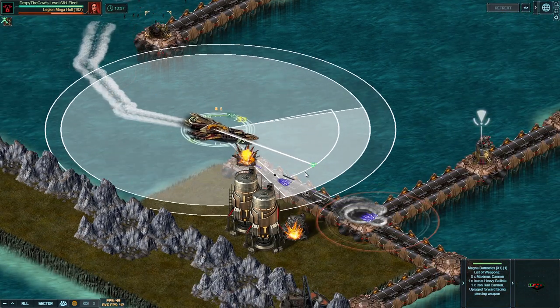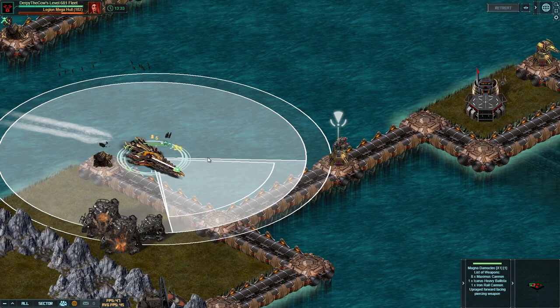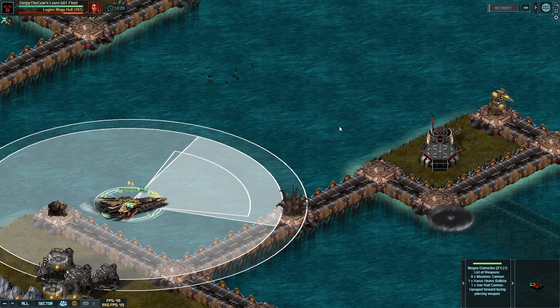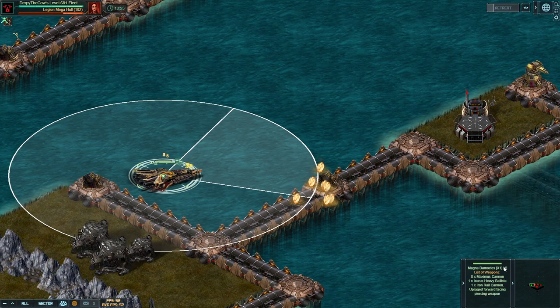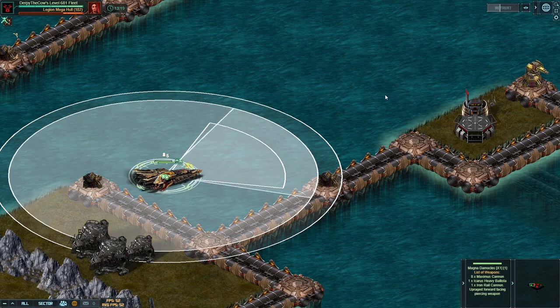Stay moving against this next turret and group up towards these few things. You're fine to stop right here and shoot at all these buildings as long as it takes to kill them — I don't want to have to double back. At this point, if you look in the bottom right, you can see no damage on ship one, none on two, three, four, and really maybe even nothing on five, and the target is 75% complete.